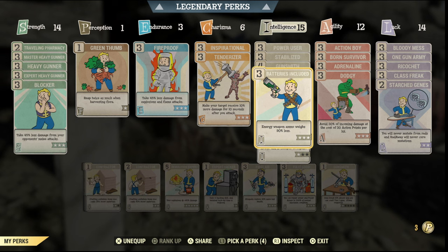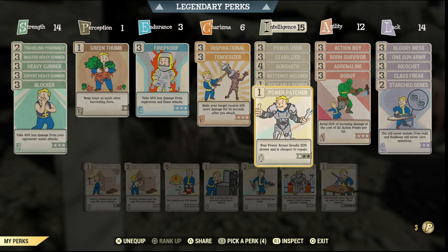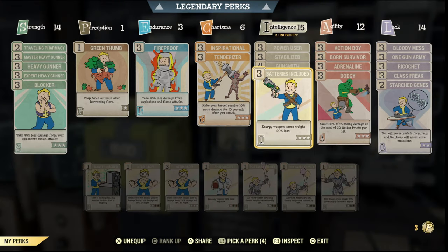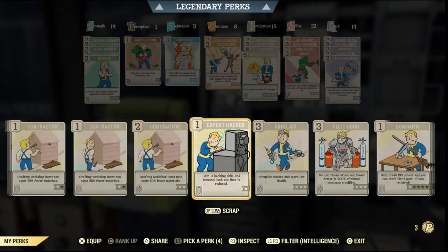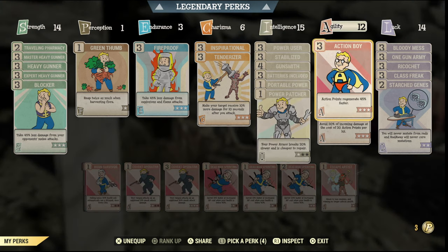Batteries Included is another quality of life perk — energy weapon ammo weighs less and all power parts weigh less as well. These are not necessary; I've got legendary perks in SPECIAL so I get more perks. Power Patcher is also not necessary. If you are running a weapon with the explosive perk on it, you're definitely going to want Demolitions Expert — this does so much more damage, so it's definitely needed if you're running an explosive weapon.